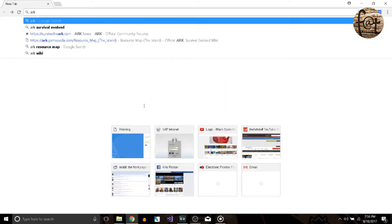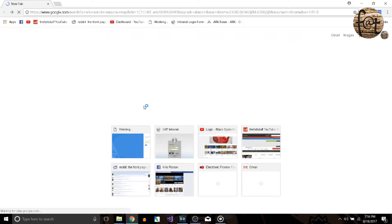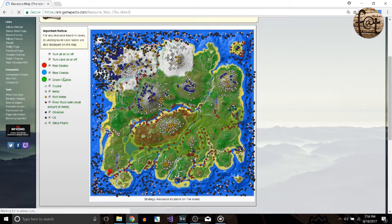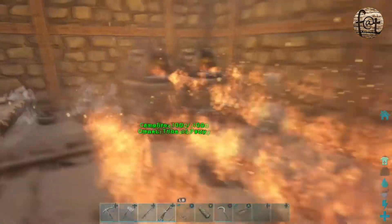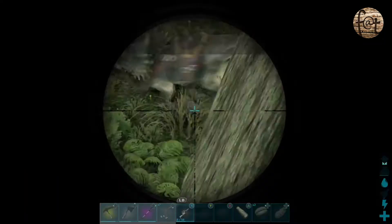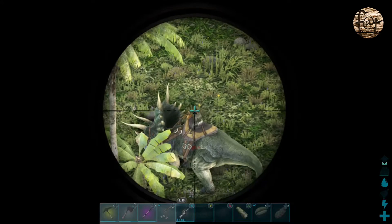For my second piece of advice, go look up a resource map for whatever map you're playing on — whether it's the Island, the Center, or if you're on Xbox or PS4 waiting for Ragnarok, you can still look it up. Resource maps tell you exactly where the major resources, explorer notes, and other things are on the map. You want to be close to those resources, but not so close that other people using those resources will see you right away. You also don't want to be traveling across the entire map for metal while other tribes get stronger. So highlight a general area and start narrowing down where you're thinking about building.